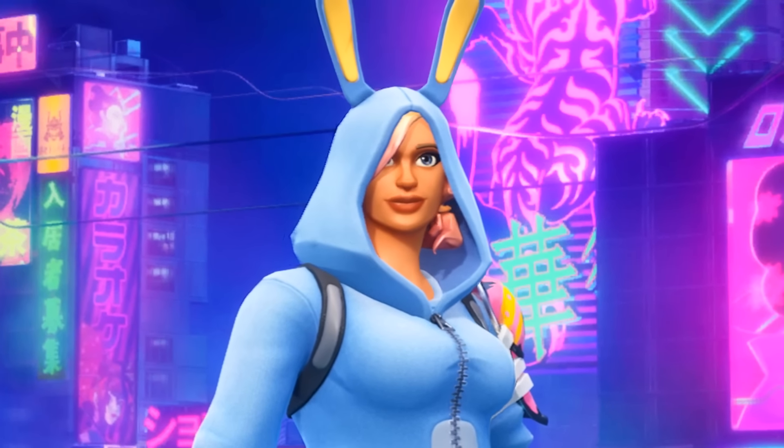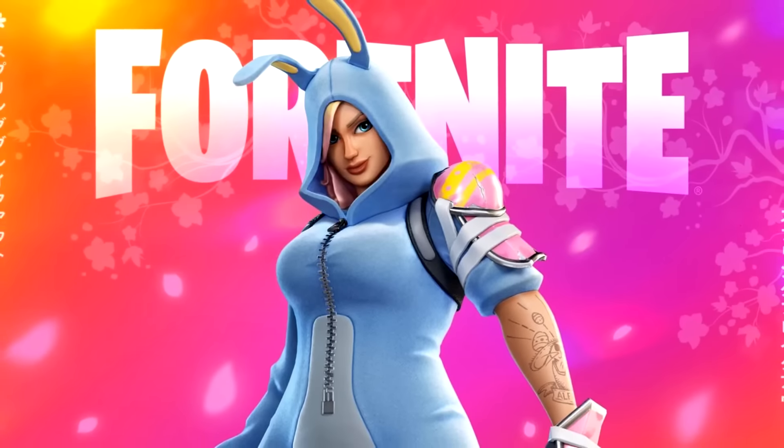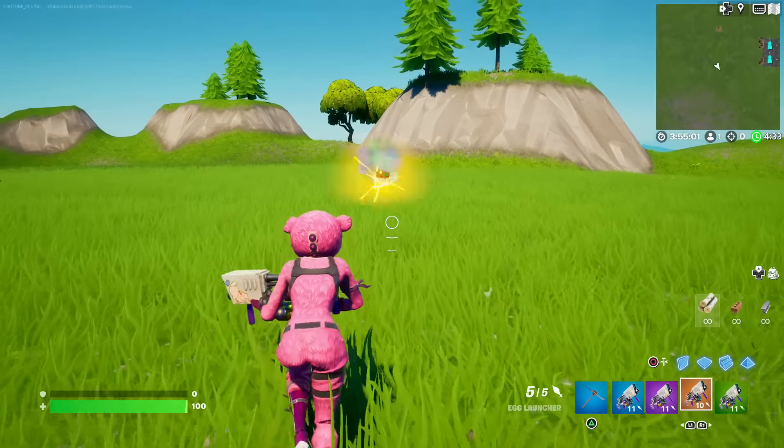The new Fortnite update is here, and today we've gotten ourselves the Spring Breakout Event. First of all, the egg launcher and all its rarities has been unvaulted.